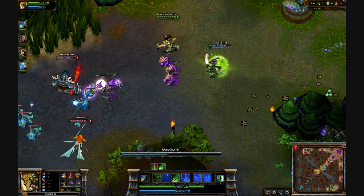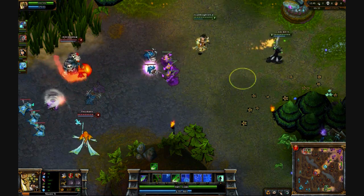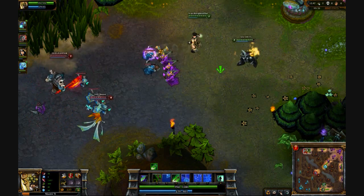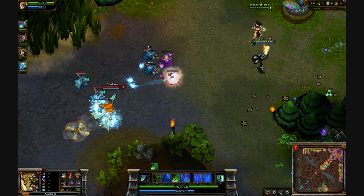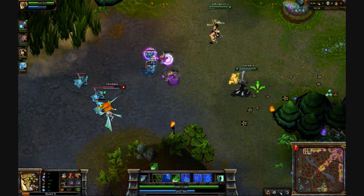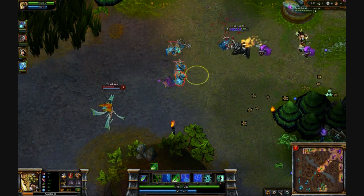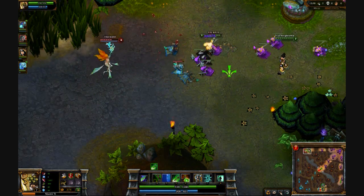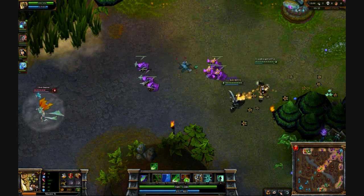I'm going to have another meditation here just to get my health back. In that way I can stay in the lane without having to go back too much. If another character who doesn't have those abilities or doesn't have lifesteal had taken that kind of beating, they would have had to have gone back to the summoning pool.